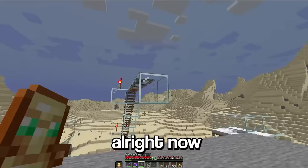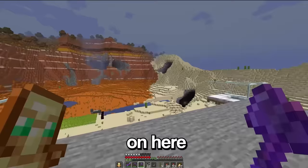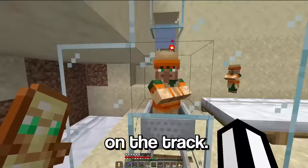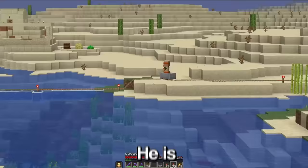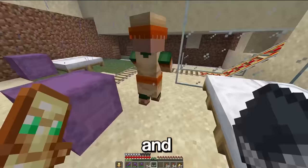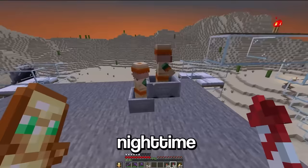Now it's time to actually get a bunch of villagers on here, so that when it goes night they all walk into the cells. Come over here, stand on the track. Let's go! He is on his way to give me lots of iron. And there we go, one villager has been delivered. And another one.